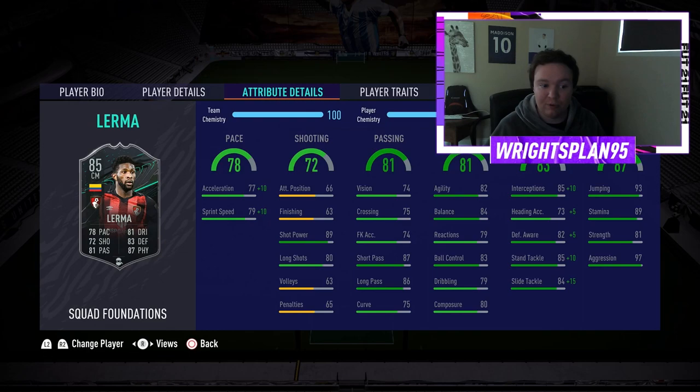Dribbling wise, pretty good to be fair: 82 agility, 84 balance, 79 reactions, 83 ball control with 79 dribbling and 80 composure.